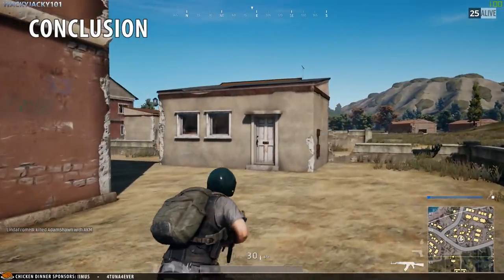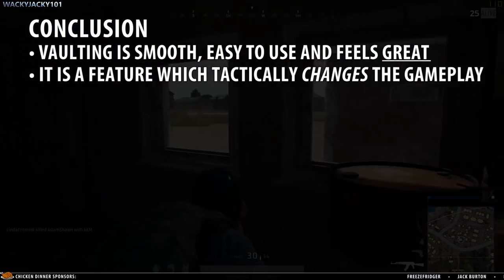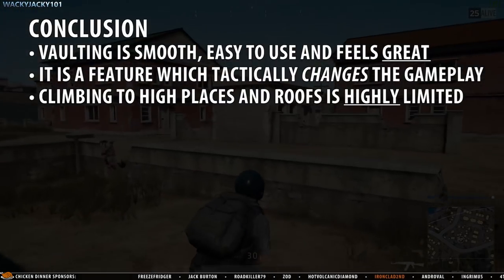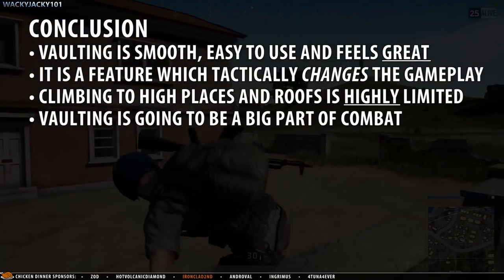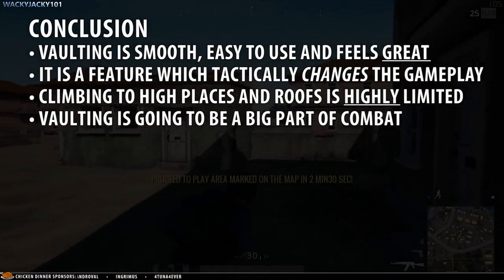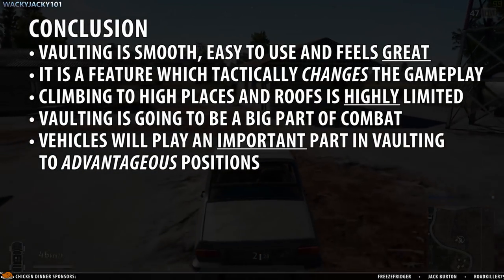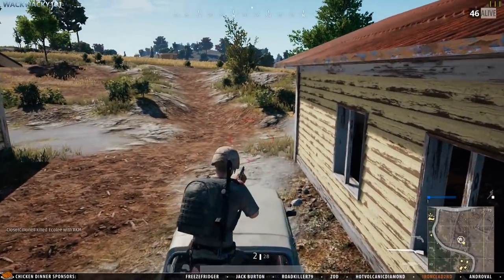In conclusion, vaulting is smooth, easy to use, and feels great. It is a feature which tactically changes the gameplay especially in urban areas. Climbing to high places and roofs is highly limited as that is clearly not the intention of the feature. Using vaulting to breach buildings or flank enemies is something which is going to be a big part of combat. Vehicles will play an important part in getting into advantageous positions due to their application as platforms — this is true for the buggy and the dacha, but not the UAS.